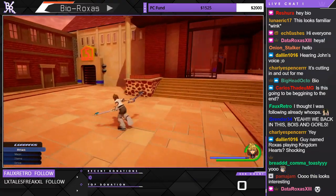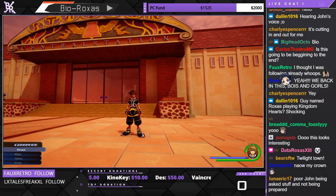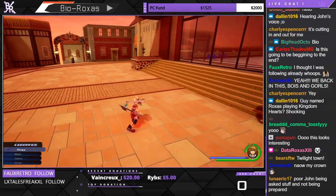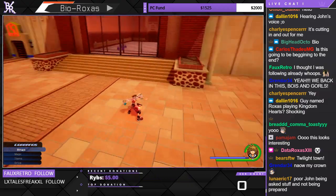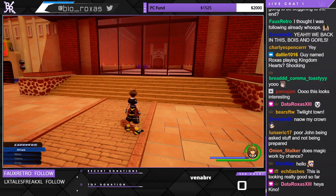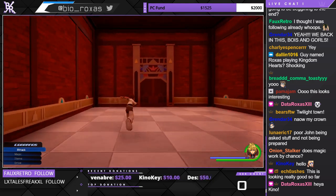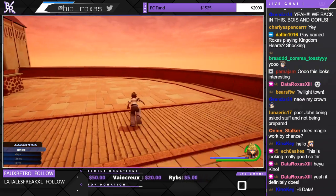Oh, I love that! Is it nine on your number pad? Hey, it's Sora! I love how the drive forms look in Unreal Engine — it looks really good. You even have the shards coming off, I love that. Nine goes back, and nine switches between the two — basically, yeah. Awesome.